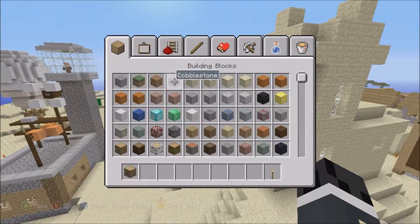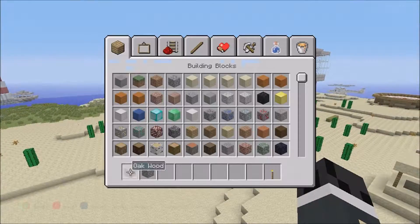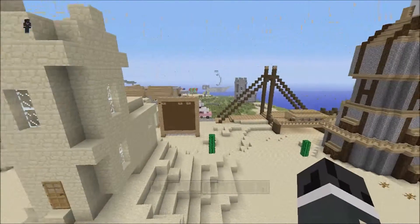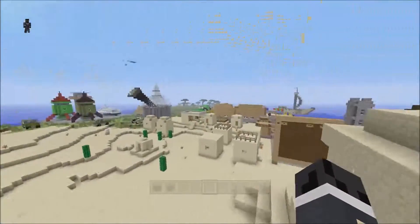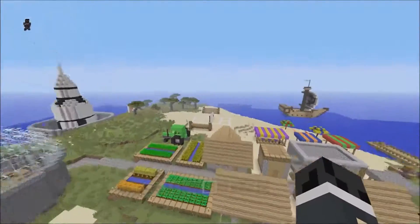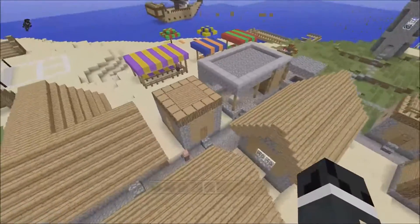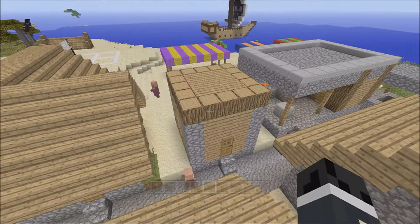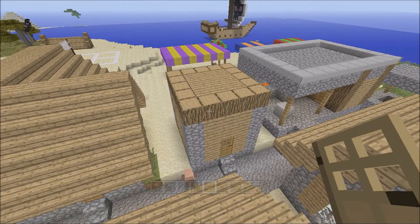And some cobble, yeah, some glass — we've got the glass already. Which way is it? There's now a church in the way. These ones — they have oak planks. We've got the door somewhere. Yeah, there's the door.